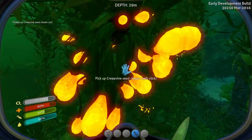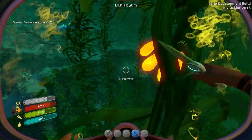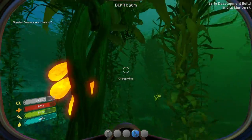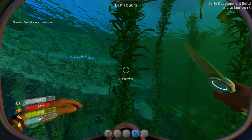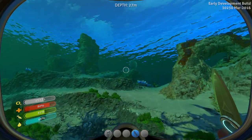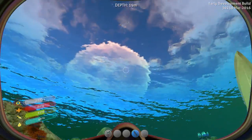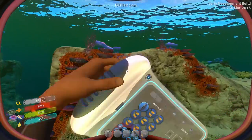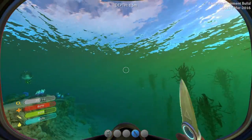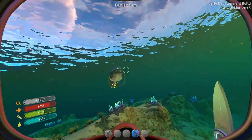Alright, let's do some grabbing here. How are we doing on space? Basically done. Okay. Alright, so let's just swim over this way — I want to see if there's anything interesting here. I don't know why I'm bothering, considering I'm full. Let's just head back. You're friendly, right? Not going to bother me.